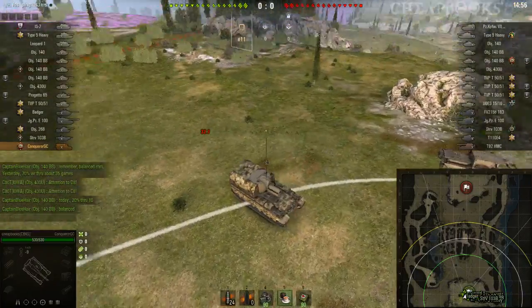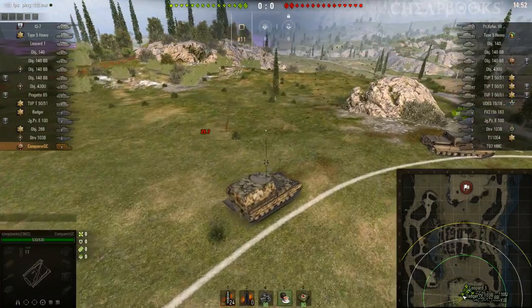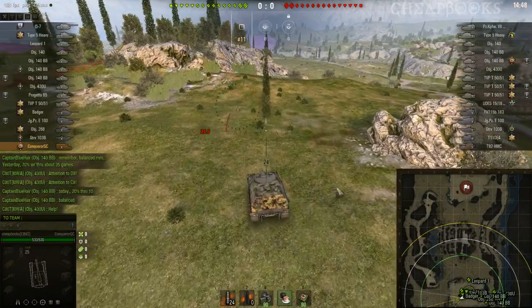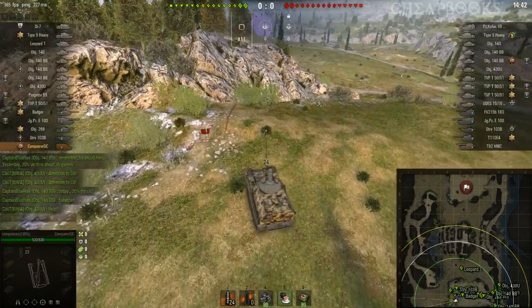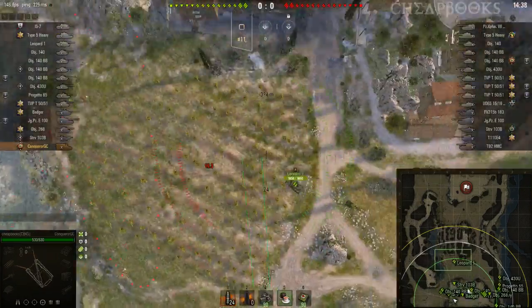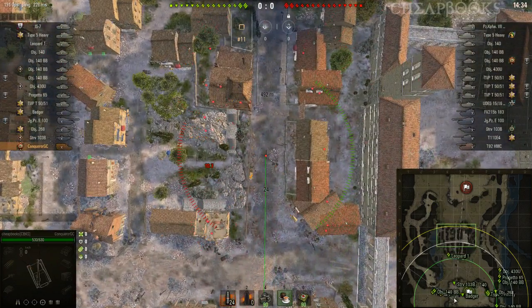This is a Conqueror GC, a British tier 10 SPG, and the map is Abbey. I decided to take up a new position so that I can shoot through the middle. I think it's the most flexible position that's going to allow me to cover the most flanks — through the town and the east side and the west side.